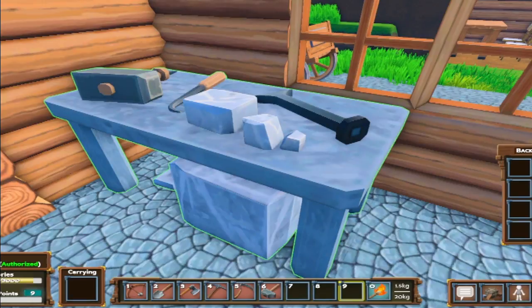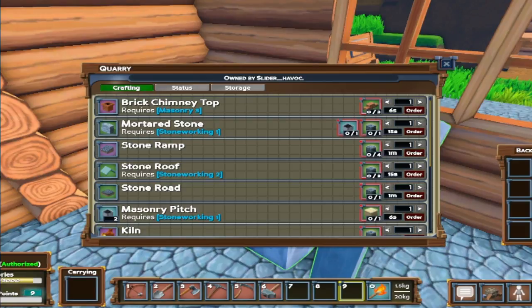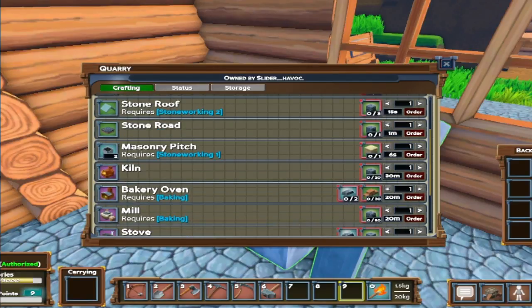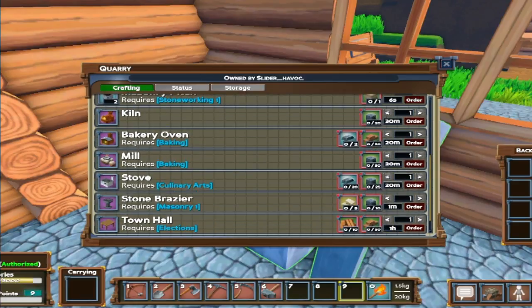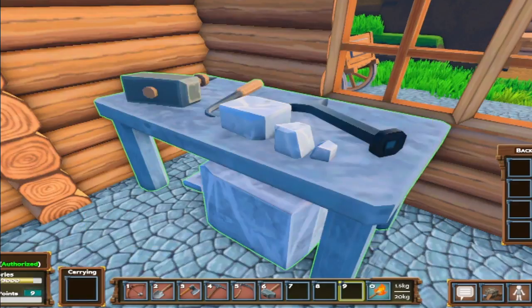Let's check out this quarry — will it fit right there? It's not too big, let's go ahead and put you right here. The room count is good. I can make brick chimney tops, mortared stone, stone ramps, stone roads, stone roofs — and a kiln, that's what I want! A bakery oven and a mill — okay, this is how I get that stuff. Awesome, awesome, awesome.